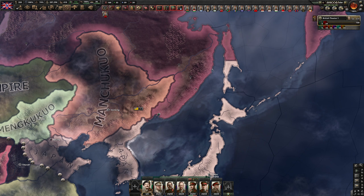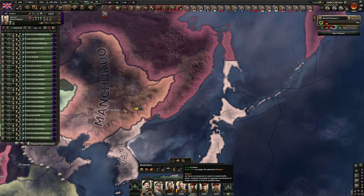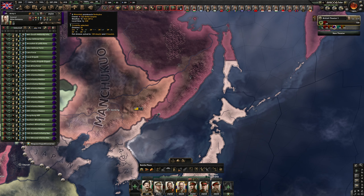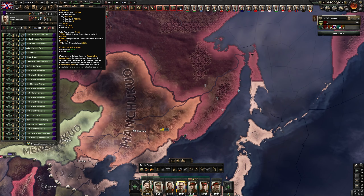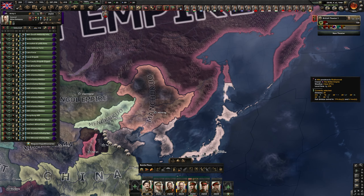For the naval invasion we can use any of our divisions. The field hospital is amazing — see, we got the manpower back immediately now. And it will be better after we release the Soviet Union as a collaboration government.